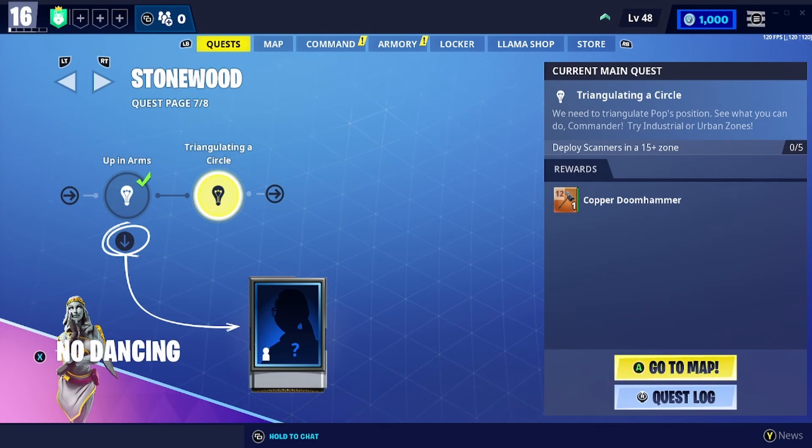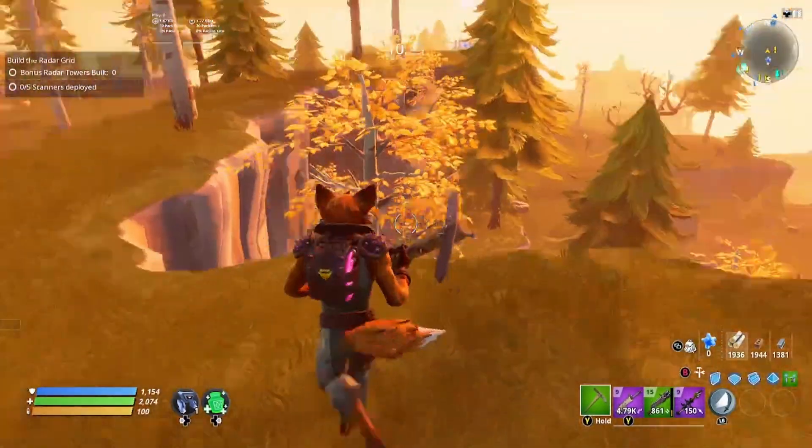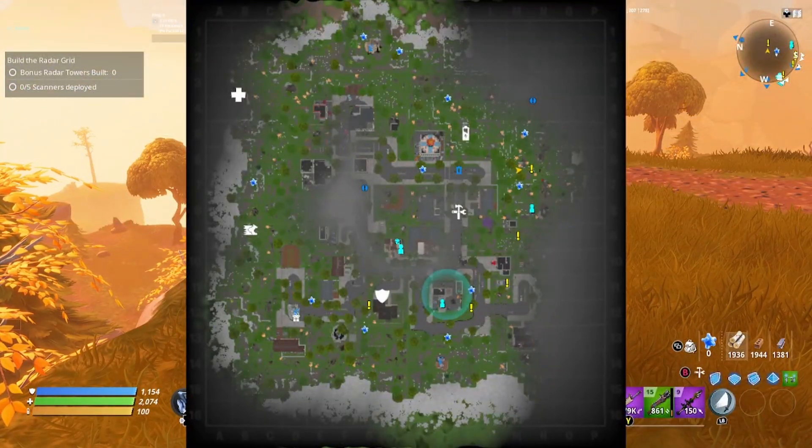Triangulating a Circle is the Stonewood quest where you need to find and deploy scanners in a 15-plus zone. You need to find five of these in either an industrial or urban zone. In this video I went into an urban zone, but in the past I did go into industrial for this quest and they are just as likely to be found in there.